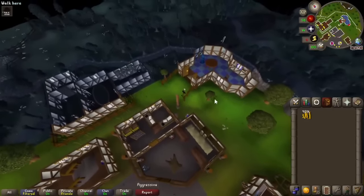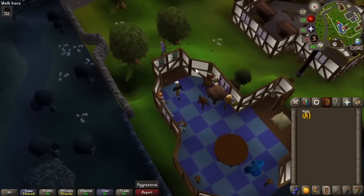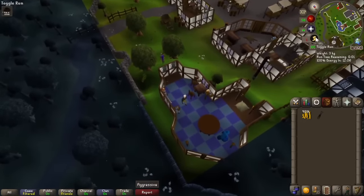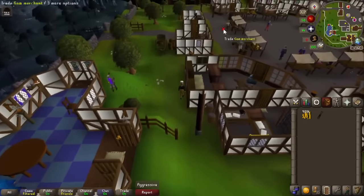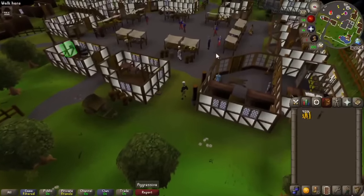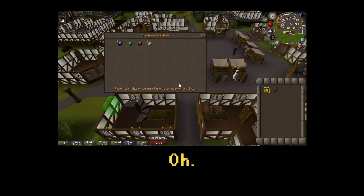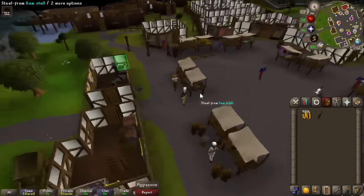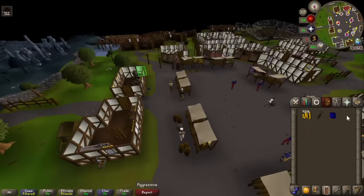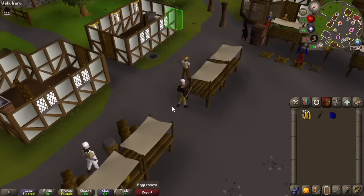Gonna take a quick break from the imp grind just to do a little bit of prep for the crafting grind. First things first, we need to come up here and take the chisel from this guy's house, so we can cut all the gems which we're gonna buy from this young man here. Once we get to 20 crafting, it's just buying gems to get us to 43. I was expecting these to be uncut and not cut — so I assumed because we could steal uncut that he would sell uncut, but I guess not. Looks like we're gonna be stealing all the way to 43 crafting.